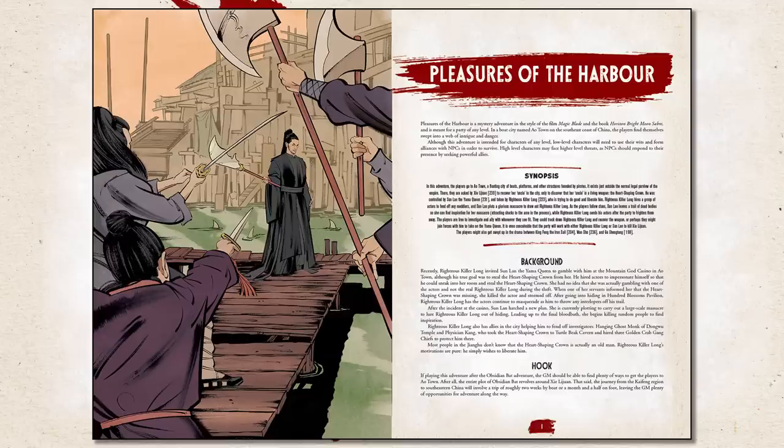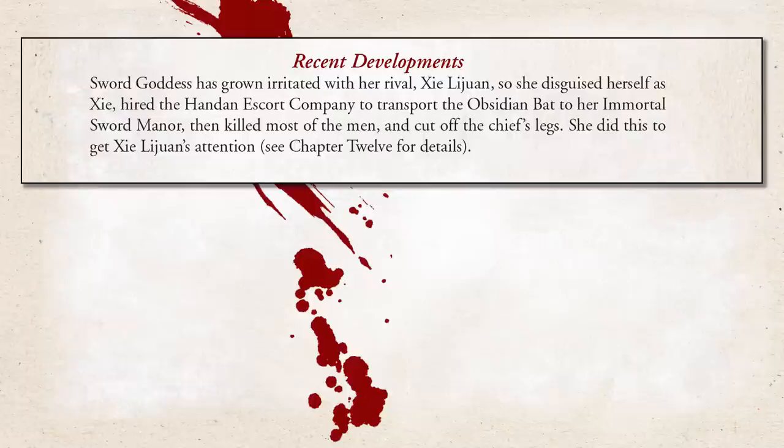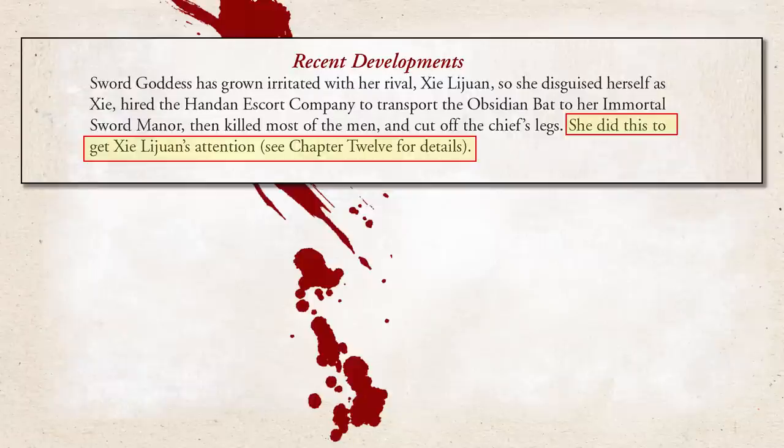Overall we had a lot of fun with this adventure. It serves as a good introduction to the world of Righteous Blood Ruthless Blades, giving a good assortment of what the game has to offer, and it works very well rolling into the next adventure, Pleasures of the Harbor, where Heartless Dagger offers the player characters a job of her own. I do find the plot of Sword Goddess disguising herself as Heartless Dagger to hire and then attack the Transport Company a bit convoluted — I'd have appreciated more explanation of her reasoning, maybe referencing some similar ruse that Heartless Dagger had once done on her.